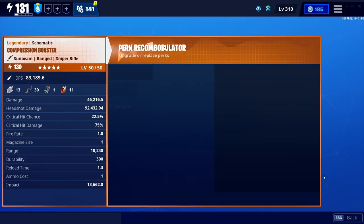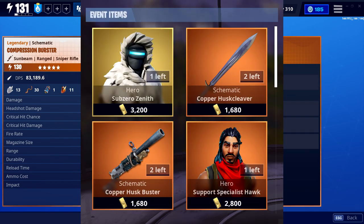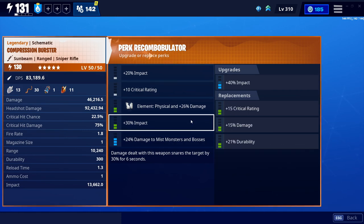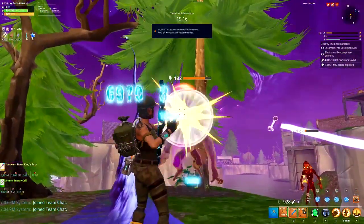The best perks on the compression burster go in one of two different directions. If you're using Sub-Zero Zenith, which also came to the shop today, to stun your enemies and freeze them in place, then you're going to want double crit rating because he affects crit rating. But if you're going to be using a Zenith loadout, then a slow-firing boombow type weapon is the wrong thing to use.